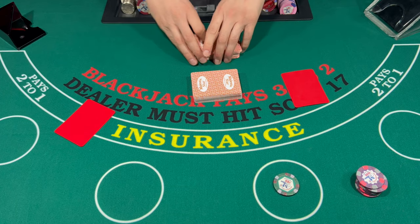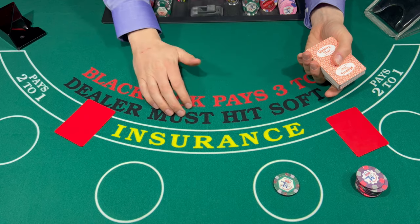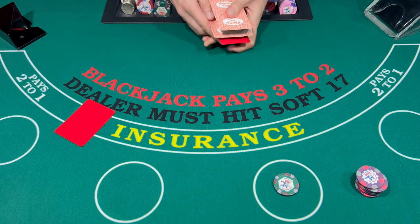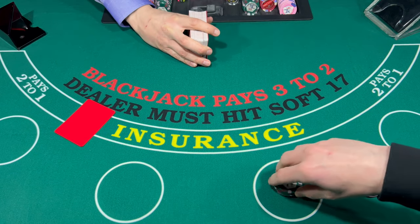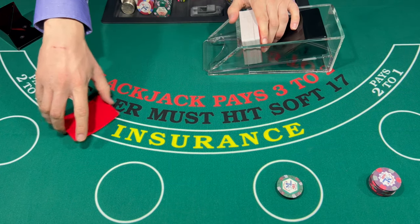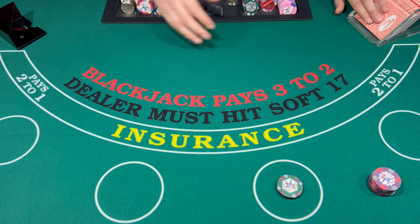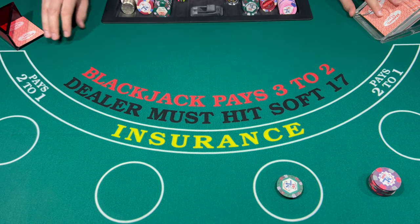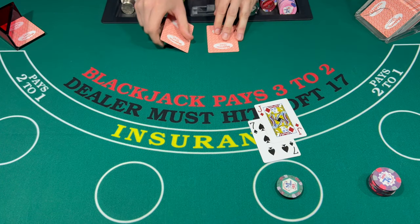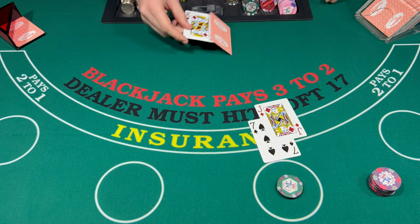Nine hundred and seventy-five dollars profit so far. That's pretty damn good — nothing close to what I usually get, but today I went out a little bit stronger, came in a little more heavy, and it seems to be working out. We're going to get started at $50 on the next hand. Now that I've got a nice little profit, I'm just going to try to keep it. Nice and easy — that's the name of the game. We're going to stand on a 17.